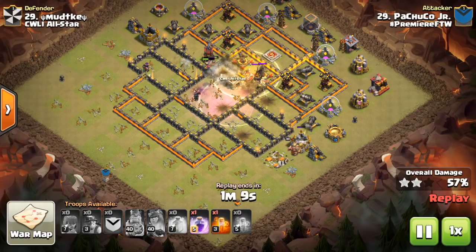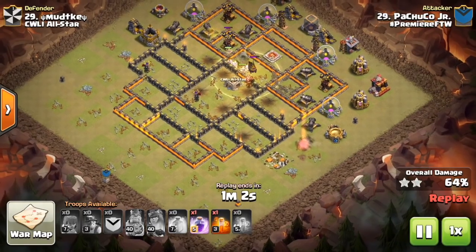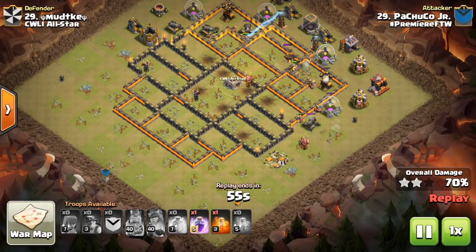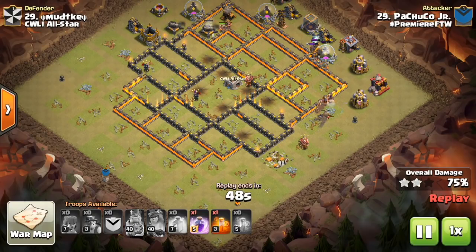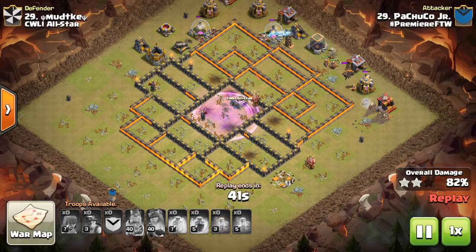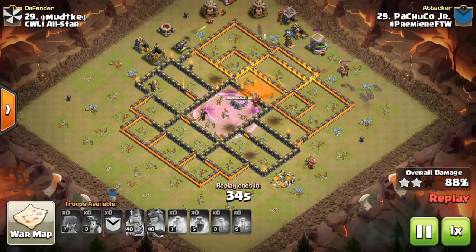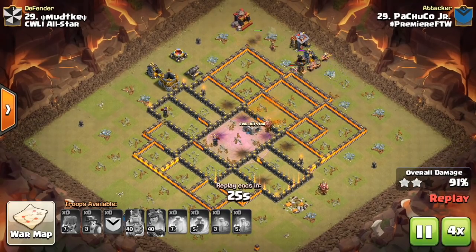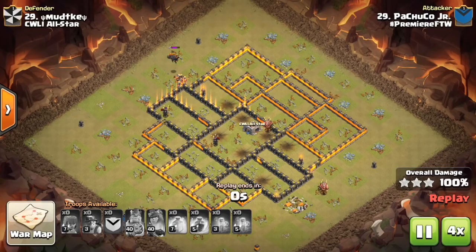I think he should have brought one more heal instead of that extra Rage. I've always wondered why people bring 2 Rages and 3 heals if they're all being used on miners. If you have all 5 spells for miners, you can bring 1 Rage for the core, but bring 4 heals. The Rages aren't that great for miners - it's not going to get you a whole lot of value. He's pretty much swagging this last spell, no use for it. If he needed use for it, it would have been much better as a heal. Typically, don't bring more than 1 Rage for the miners - just for the core of the base, the CC, heroes, Inferno Towers, a lot of high HP buildings - that's where you want the Rages, and that's just one location on the base.